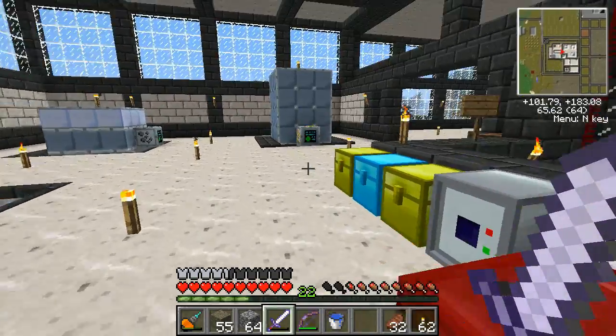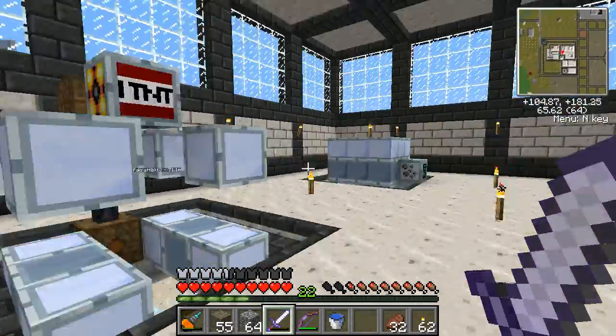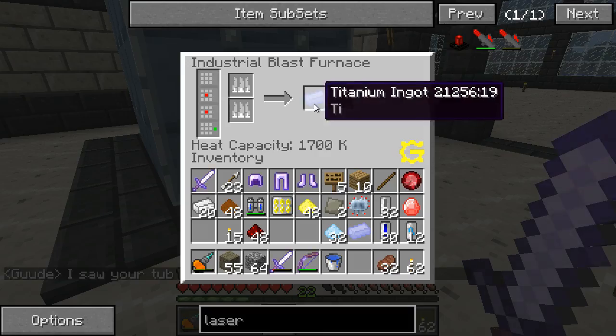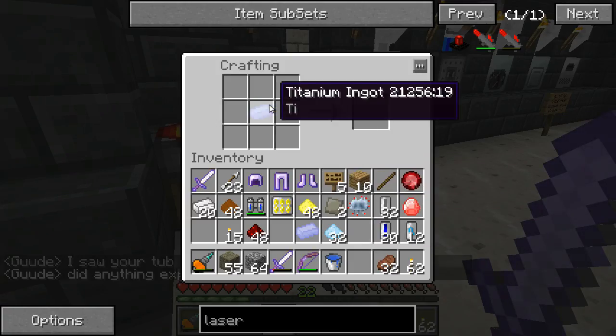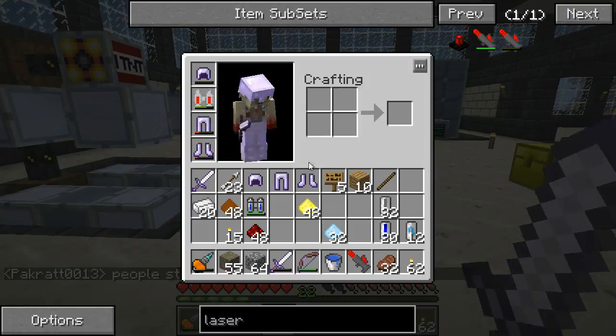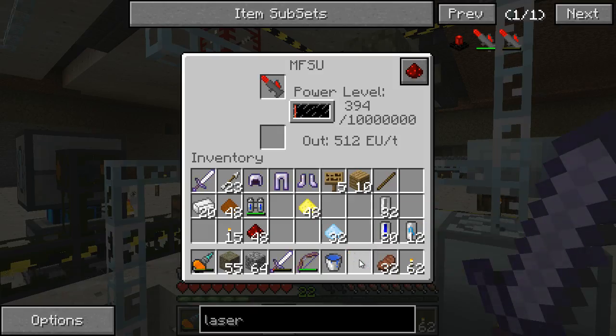One good thing about having a spawn village where everybody works on different things is I would not have all of these machines set up yet if I was trying to do this on my own. The titanium is almost done. Let's head back to the crafting area. The energy crystal goes there, ruby goes there, the 360,000 helium coolant cell goes there, plates go here, advanced circuit goes here - and voila, mining laser!